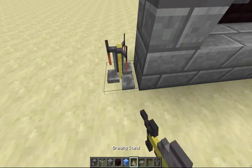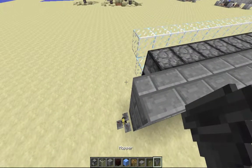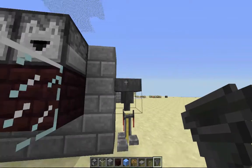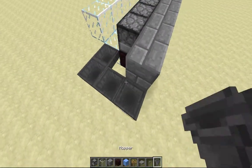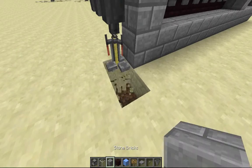Get a brewing stand and put a hopper on top of it — just click and put a hopper on it — and then make it feed into here.